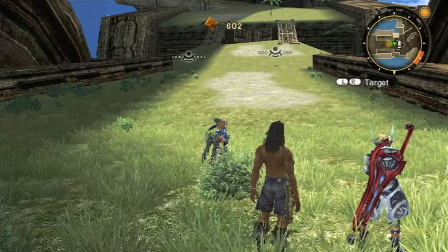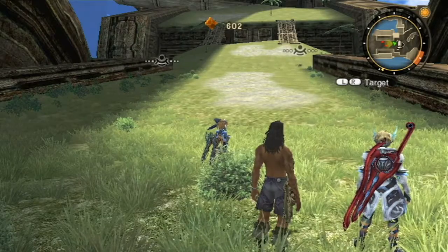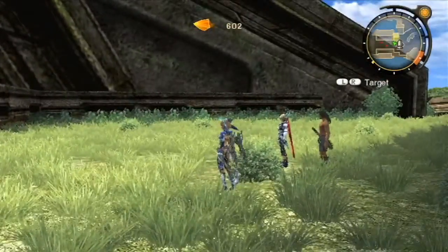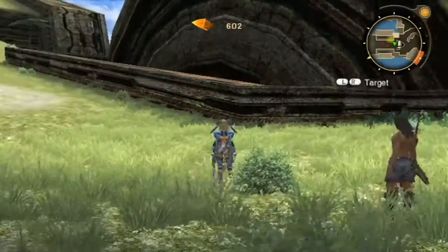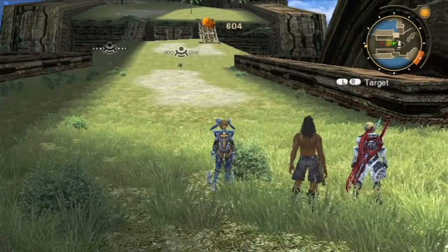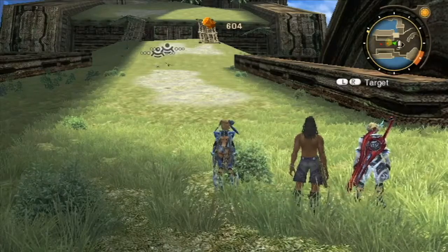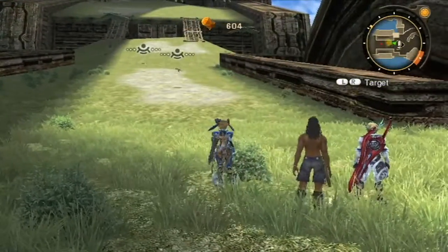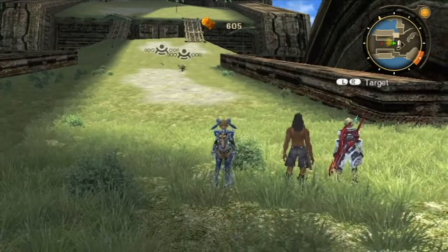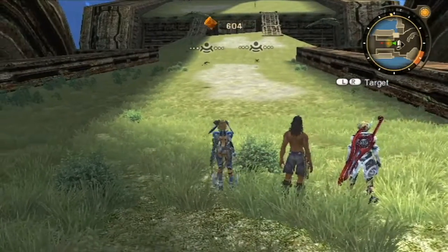Hey guys, it's Faye. Welcome back to my blind run of Xenoblade Chronicles. Last time, we checked out Machina Village and got Fiora her — oh my god — Italian piezo something core. She can walk around again, folks, and that's great because we want Fiora in our party. Everyone seems to adore her, and I can't say I disagree. I've been doing some stuff off-camera.